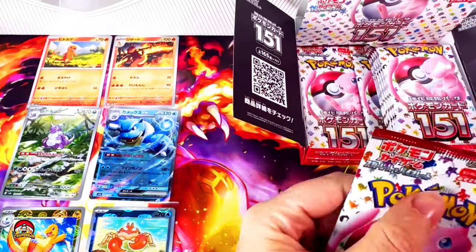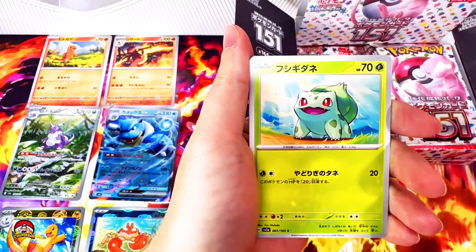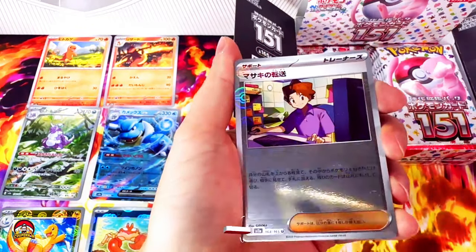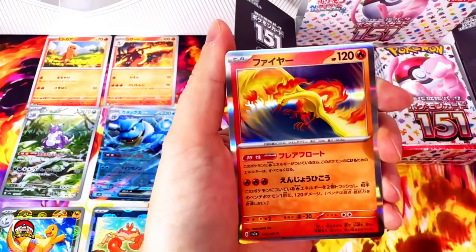Pack number eight. I've got a feeling all the hits are on the right side. Persian, Nidoqueen, Spearow, Metapod. Reverse holo Bill — nice to see you, Bill — with a print line. That actually looks pretty cool. Holo Moltres — this is actually a pretty cool holo. I'm loving this set.